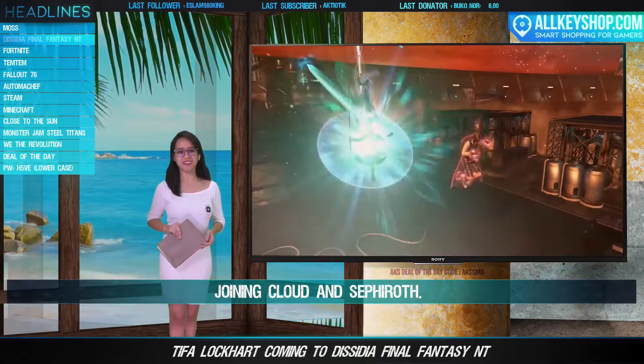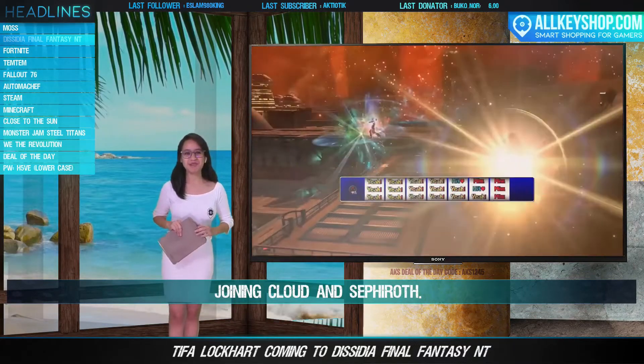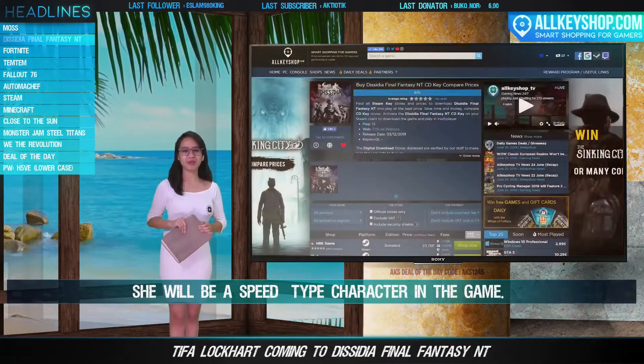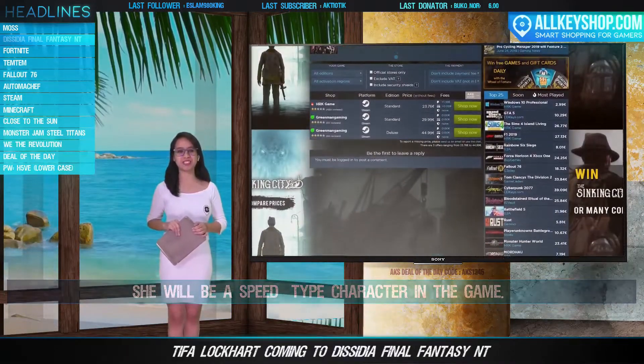She will be a speed-type character in the game. Tifa will be available in Dissidia Final Fantasy NT starting July 3rd in Japan, and a worldwide release has not been mentioned at this time.